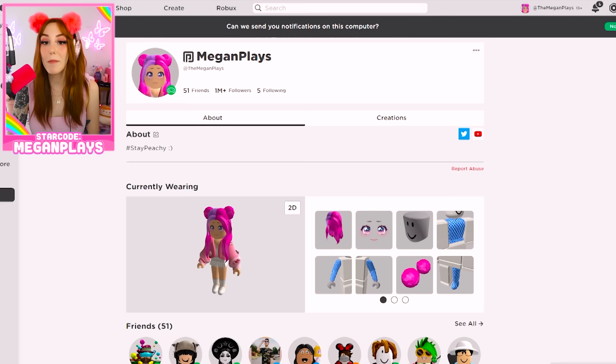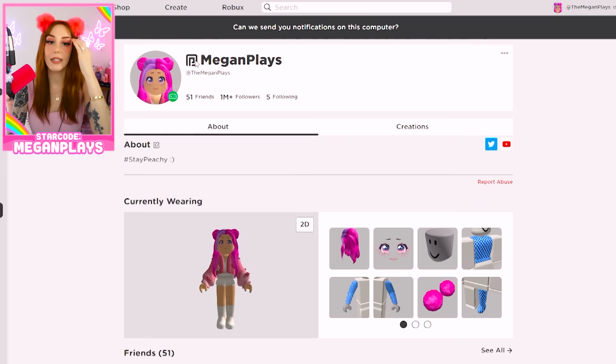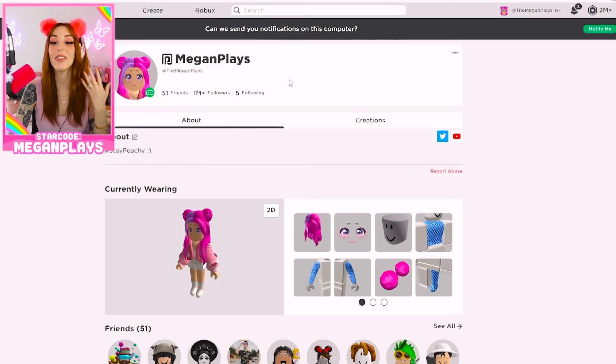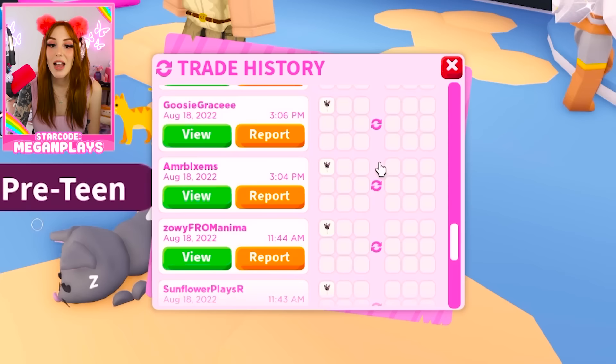It's important to remember that I do not have an alternate account. If anybody says they are me but they are not on the MeganPlays account, that is not me. My username is MeganPlays, I have over 1.6 million followers, and only around 50 friends. This is my profile — if you see anything else, it is not mine. I will not be trading outside of a trade square. I will not do trust trades or trade on a different account. If it's not coming from a trade badge, it's not happening.